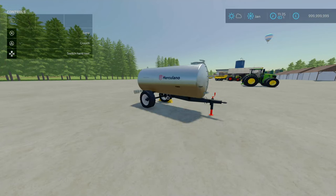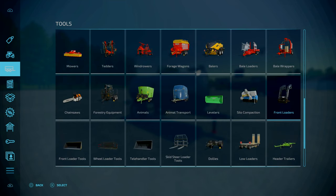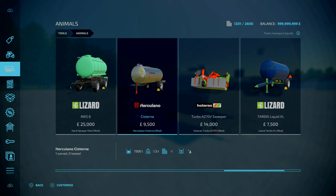Now for the Herculano Cisterna. This is by FSPT — 5.51 megabytes to download. What we've got here is a water bowser trailer. You'll find this under tools, under animals. It's nine and a half grand. Nice to see the Herculano brand — FSPT has done other Herculano mods back as early as March 2023. Nine and a half grand, weighs 1.3 tons, slot count is two or three goes down to one. Wheel options include Trelleborg, Vredestein and BKT.